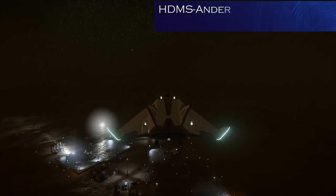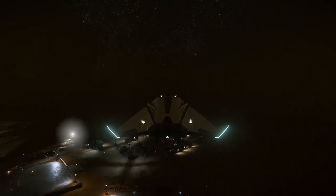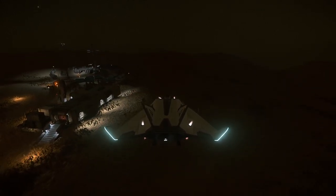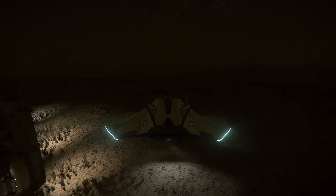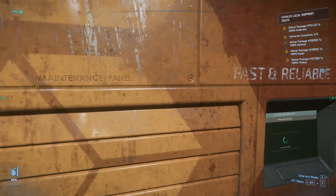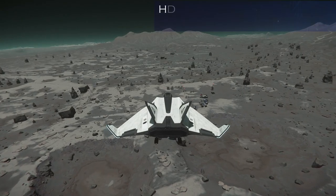Alright, enough messing around. We are now at HDMS Anderson at Aberdeen — a moon around Hurston. There is another Titan there. I'm hoping I'm saying the name right or else I'm an idiot, because I flew this ship for so long in the past and have forgotten the name. Coming in for a landing right near the door — that ain't too bad. Whacking this package in — come on, just want a tick somewhere. Yeah, alright — and we're off again. Aren't package deliveries fun, folks?